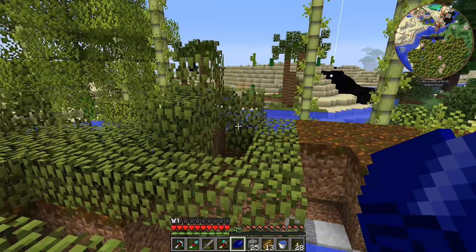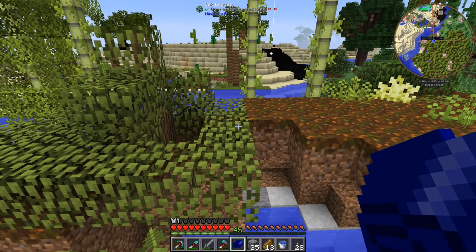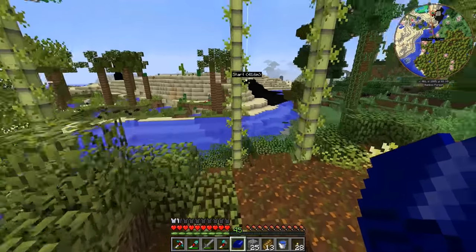We got a decent supply of rubber tree saplings. I went south a little bit and found some more in that area, and then I found some oak trees and acacia trees in the biome over here. So we're up to 13 oak, 20 acacia, and 13 rubber saplings. That's really cool.